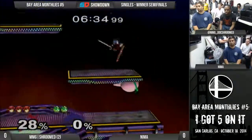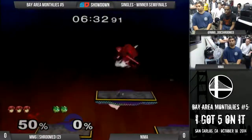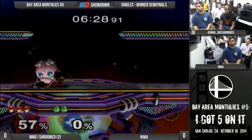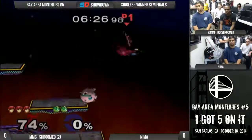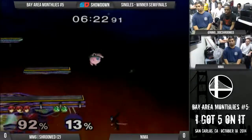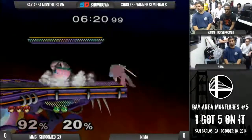Pound is really good for punishing people who think they're dash dancing really well. Yeah, and it actually does a lot of damage on your shield, surprisingly. The shield stun can be really hard to act out of. You have to be good at it. Oh, nice combo. And Marth's shield is already not that great - so like one pound is already enough where you can practically fall through.